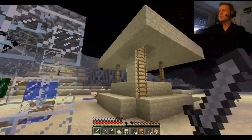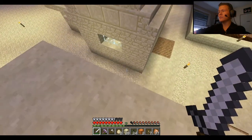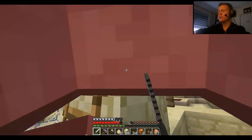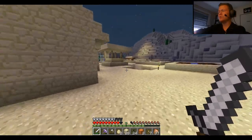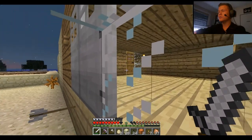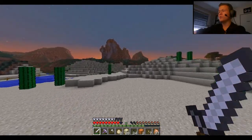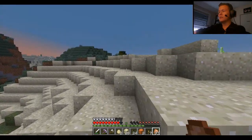I wonder who lives here. Go away, spider — go away, skeleton! He has some villagers, so someone definitely built here. I want to know who it is. I'll find it out, maybe not this episode, but I will find it out. Let me head back to my base up on that mountain and see you guys in a second.